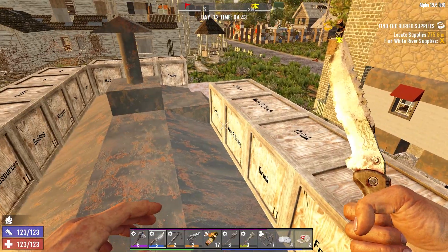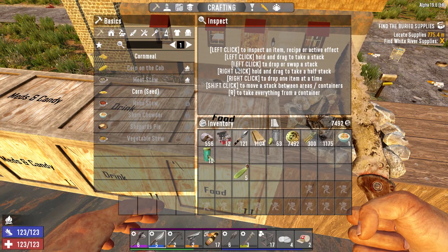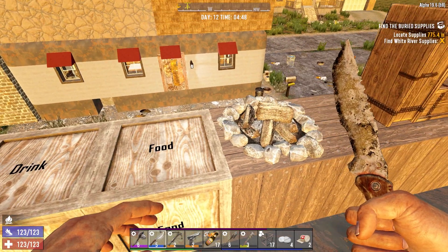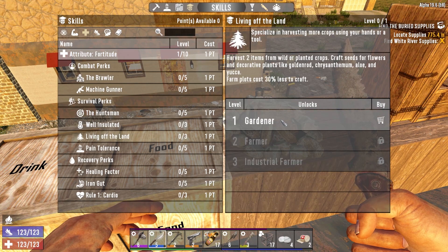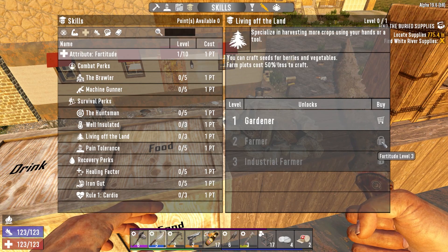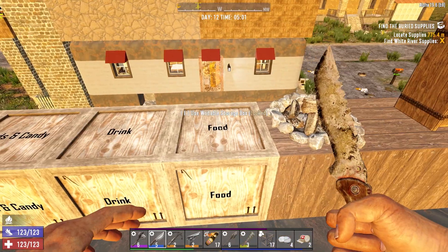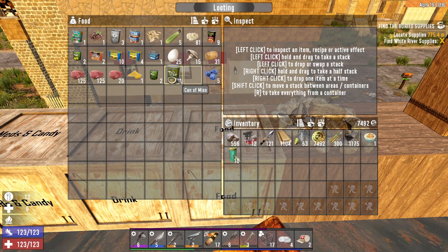We have one sham chowder to our name — that's pretty pitiful, isn't it. We can make meat stew. Do we have the corn recipe? Corn seed? No, we don't — that's a shame. Have we got any skill points? No. Last question: we can buy decorative plants — aloe, yucca, berries and vegetables — but you need Fortitude level three, that's four points. We might work towards that because I'm getting a bit bored of canned food.